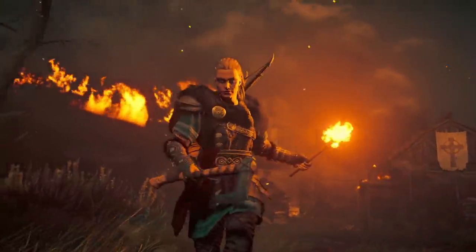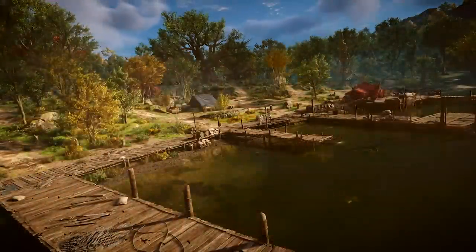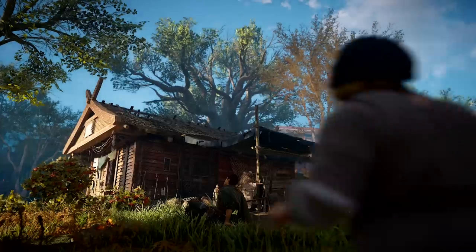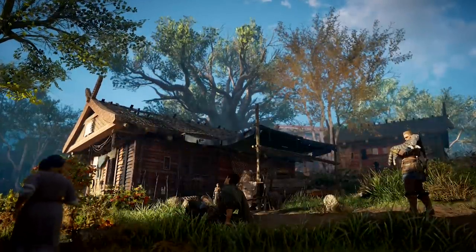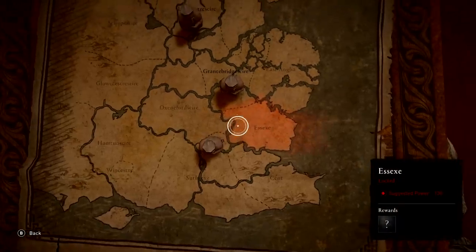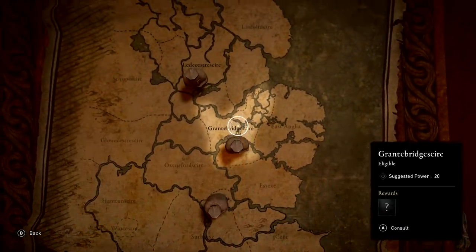Whatever riches and resources you pillage may be used to develop your settlement, giving you access to useful services, better tools, and new settlers. At the heart of your settlement is the Alliance map. It will serve as a record of the allies you have made, and a guide for future opportunities.